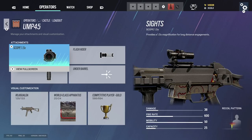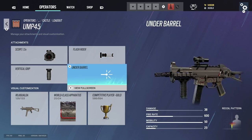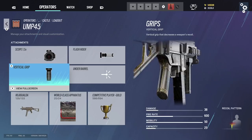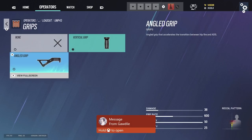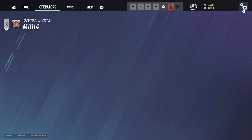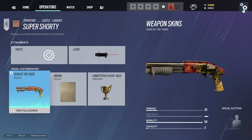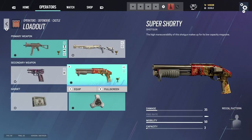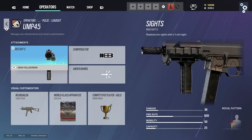Castle: always use a 1.5 on the UMP — you're hurting yourself if you don't. Flash hider, never angle grip on the UMP. It has weird side-to-side kick — please use vertical grip. Shotgun: laser and reflex if you want to use it, but I recommend the UMP. Super Shorty: always use a laser. Pulse is almost the same — I use red dot C since there's no 1.5 on Pulse. If there was a 1.5 I'd probably be a Pulse main.